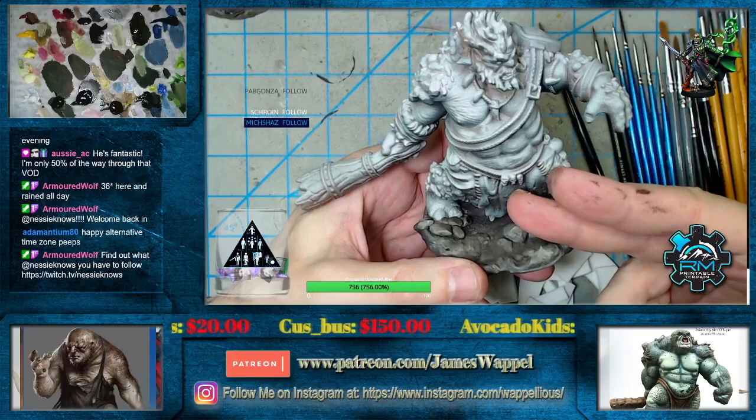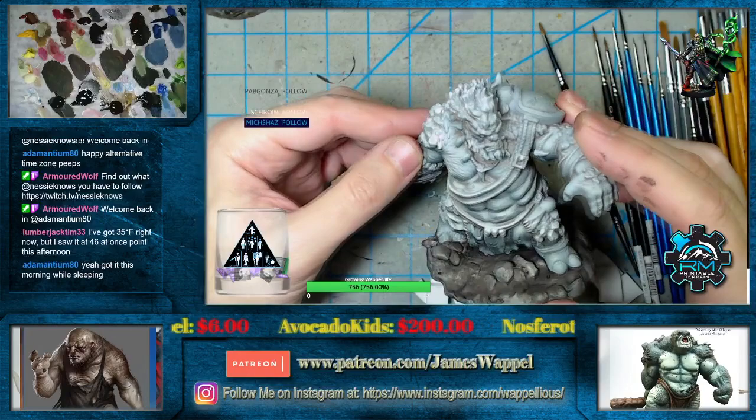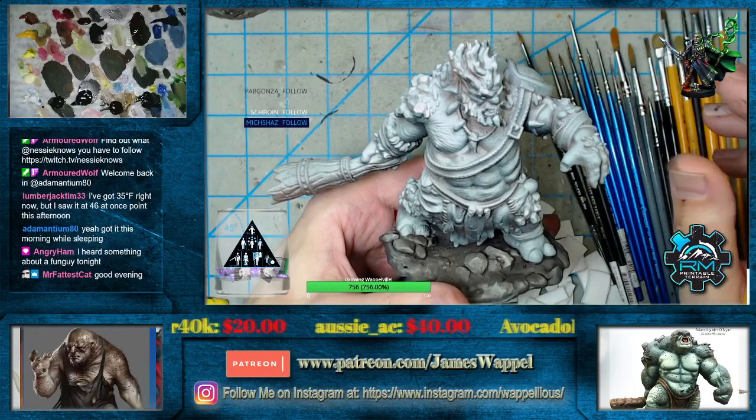We've got to start doing some pre-glazes on this. Folks, be sure to give Nessie that follow — you're going to get yourself some Song of Ice and Fire, some Legion, a little bit of this and a little bit of that. Not quite sure what we want to do up in there, but that's what oils are for — just literally start chucking paint around and see what the heck happens, because who cares.